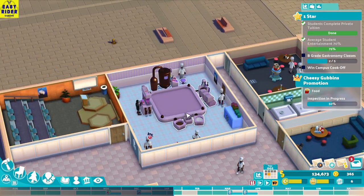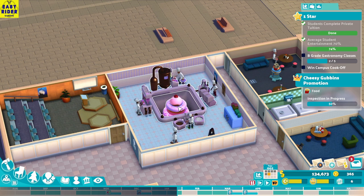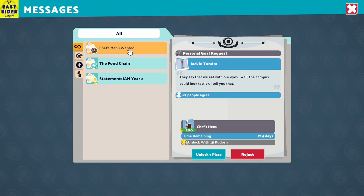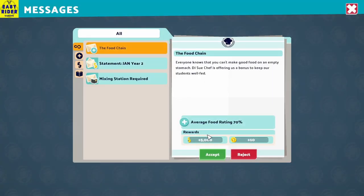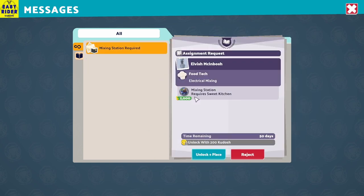Wow, they're making a cake — like a wedding cake kind of thing. A tall, big cake — oh nice! It actually changes with every step, that's quite good. Check our mail — chefs menu wanted. Let's place it somewhere in the corner for now. Students want a food chain improvement — average food rating — but a mixing required station is needed. No, I'm not giving everything you want.